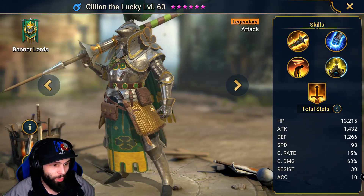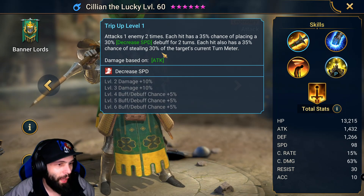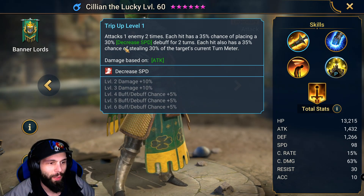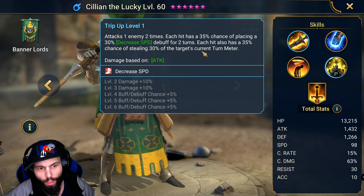He looks really cool. I just fused him today and I'm pretty happy about it. For his abilities, he has attacks one enemy two times. Each hit has a 35% chance of placing a 30% decreased speed debuff for two turns. Each hit also has a 35% chance of stealing 30% of the target's current turn meter.